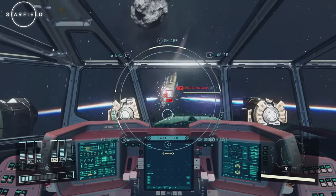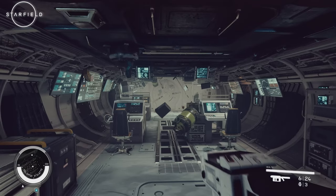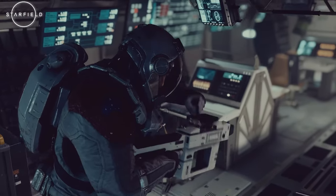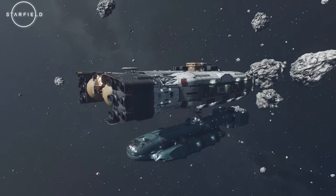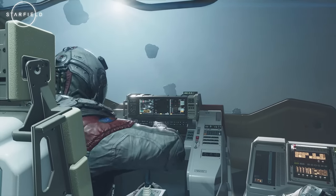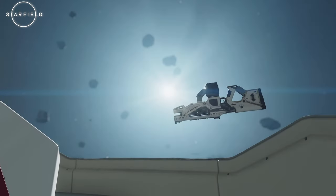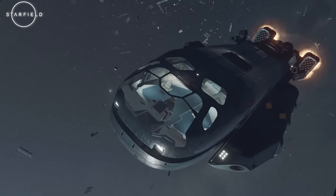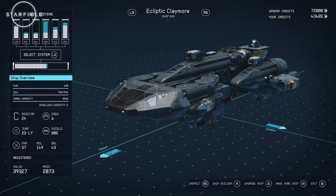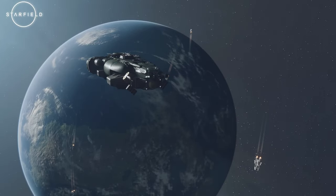Successfully defeating enemy ships allows you to scavenge valuable loot and salvage their remains for scrap. But the excitement does not end there. Starfield introduces a truly impressive feature — the ability to dock enemy ships. This aggressive approach allows you to engage in personal face-to-face combat, eliminating the enemy crew and claiming their ship as your own. With the power allocation system, a variety of combat skills, and the option for intense ship-to-ship battles or personal encounters, Starfield offers a multi-faceted space combat experience.